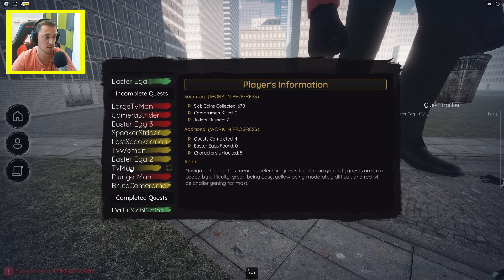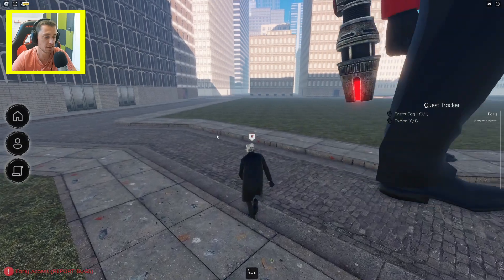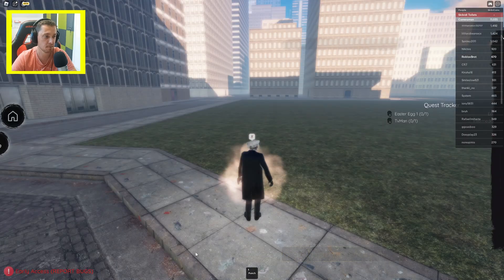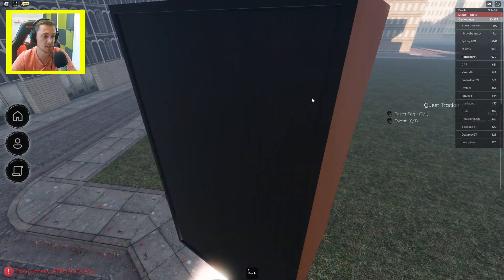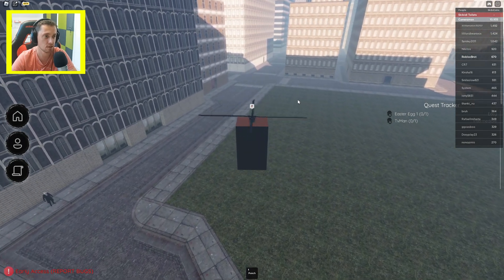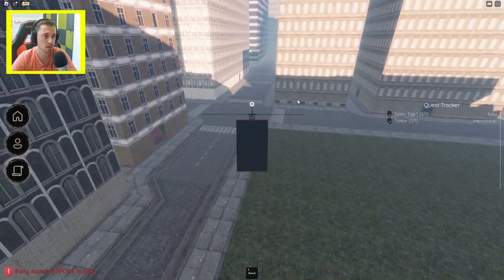We got a TV man, we need to start a mission here, so let's start this task and let's go. First of all I will change my character to the Speakerman, because he travels much faster than other Skibidi Toilets and this is pretty awesome.